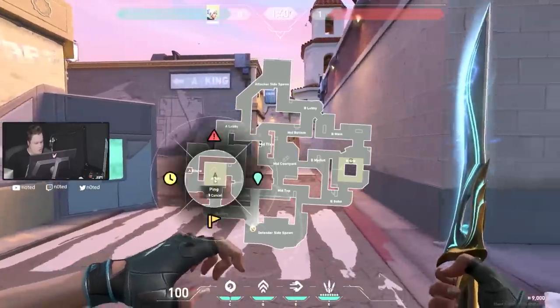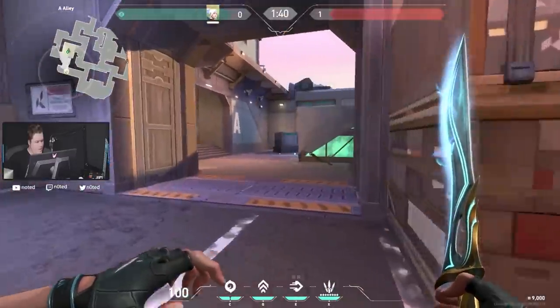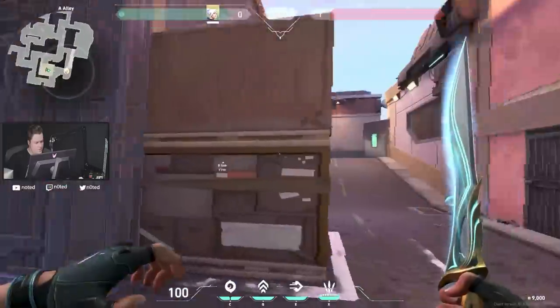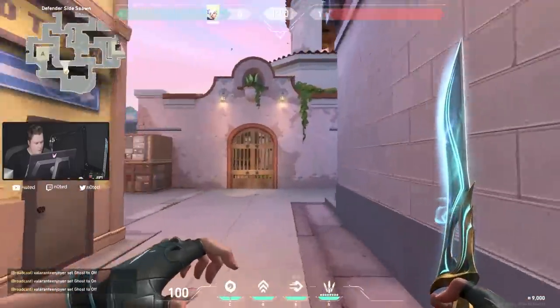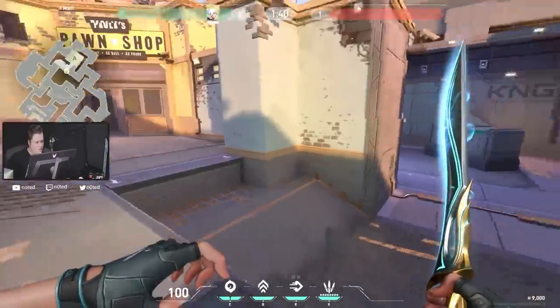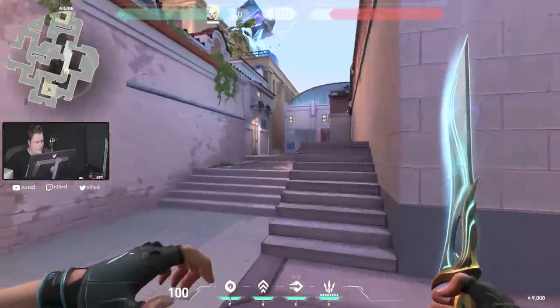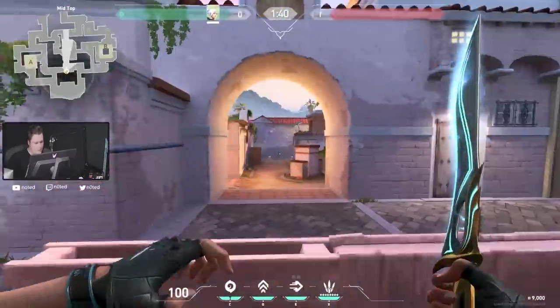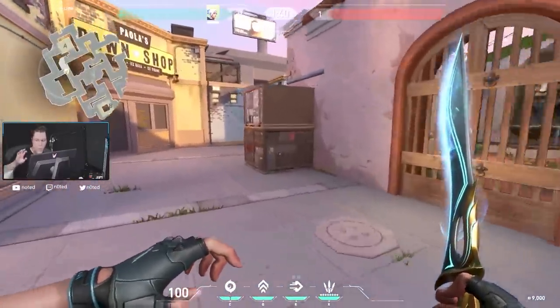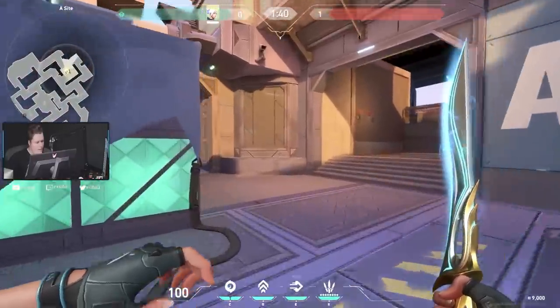So this map has two sides — A and B. Let's go to the A side first. Coming out of the defender spawn there are two places we can go. This is probably gonna be like — okay, so this is gonna be the area that helps the A side and mid. Mid's gonna be here. Interesting, let's go part by part — A side first.